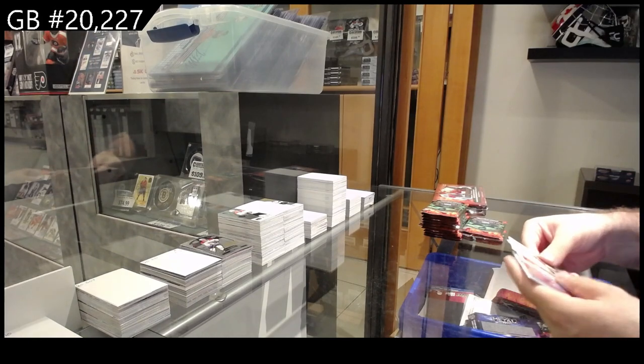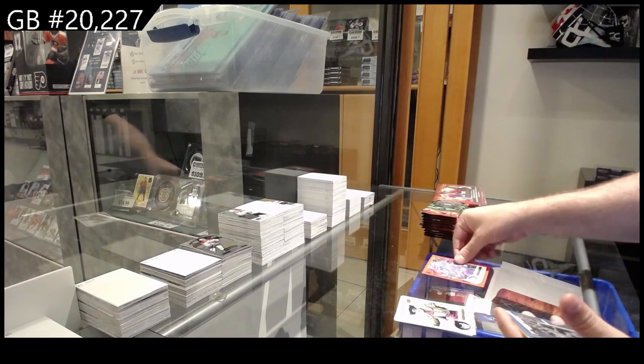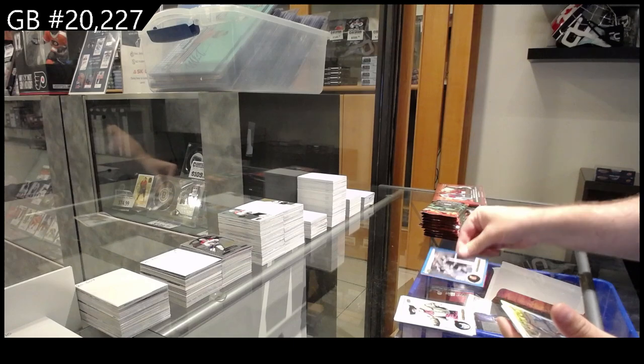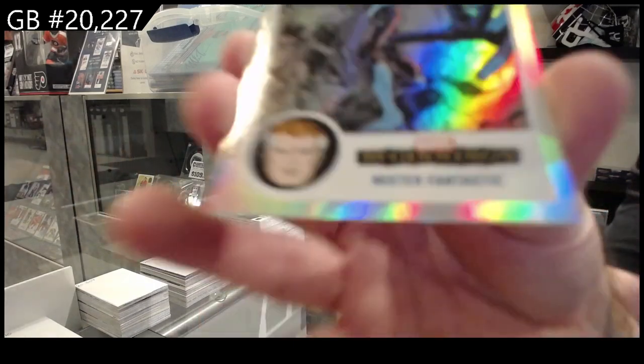Alright, so let's see what we got. We got a Red Border Tiger Shark, a Slingshot, a Blue Base, and we've got a Rainbow of Mr. Fantastic.